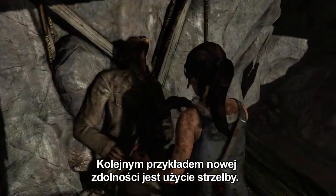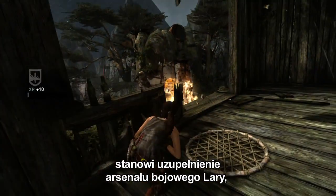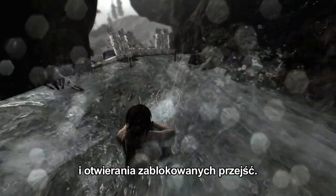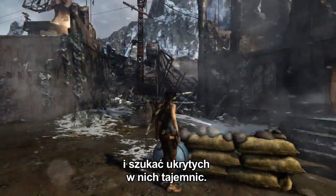Another example of this new ability is the use of the shotgun. This powerful weapon introduces a new combat mechanic to Lara's arsenal. However, its secondary use is to blast barricades and open areas that were previously blocked. This gives Lara yet another reason to return to areas and scour them for hidden secrets.